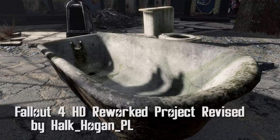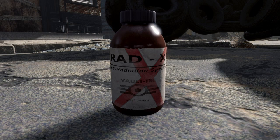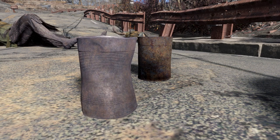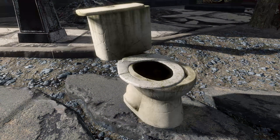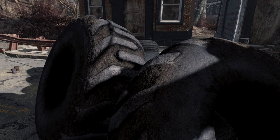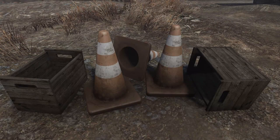Fallout 4 HD Reworked Project Revised by Halk Hogan PL. Basically, this is a retexture for a number of items in the game. This mod also doesn't put a huge dent in your performance, as small things such as cups and bottles do not have huge 4K or 2K textures. Most of the items that are redone are small miscellaneous objects such as toilets, road cones, tires, and boxes. This is very well done, and hopefully we'll get more of these retexture packs, because these are always great.